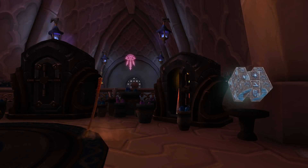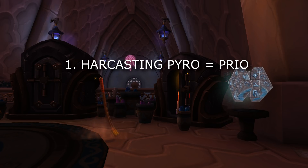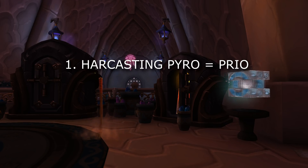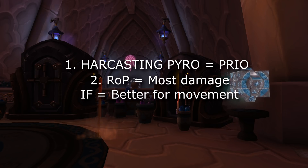Before we get into the rotation, let's go over a few guidelines. First priority: if you get a proc from your legendary bracers, start hard-casting that Pyroblast as fast as possible — it is priority over everything else, even during Combustion. I have a weak aura that shows when I get a bracer proc, so I'll put that in the description. Second: if using Rune of Power, use it on fights where there won't be much movement. If you get a bracer proc outside your Combustion window but have two Rune of Power charges, the most logical thing is to cast Rune of Power followed by that hard-cast Pyroblast.